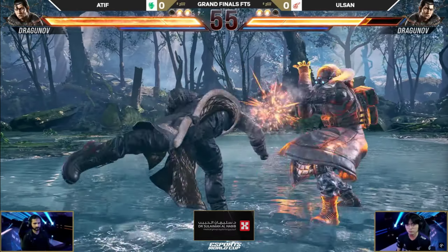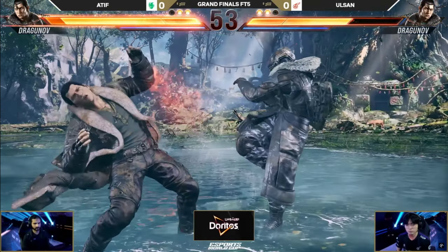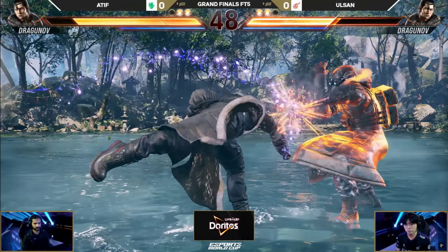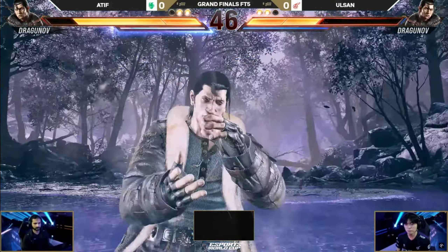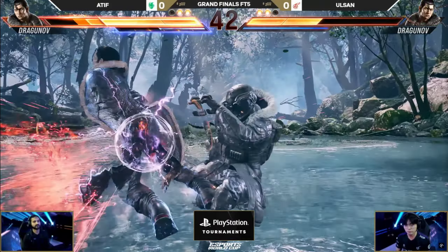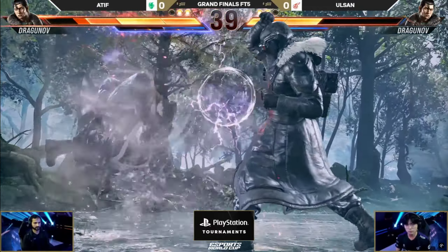It didn't look like it was going to end up at the final round for game one, but here it is. Counter and throw broken. Running with the pressure now. Olsan challenging with wild standing forward, after getting hit by that down 2 — got to watch out for that. Atif's going to be able to step afterwards in case they both try to step there.